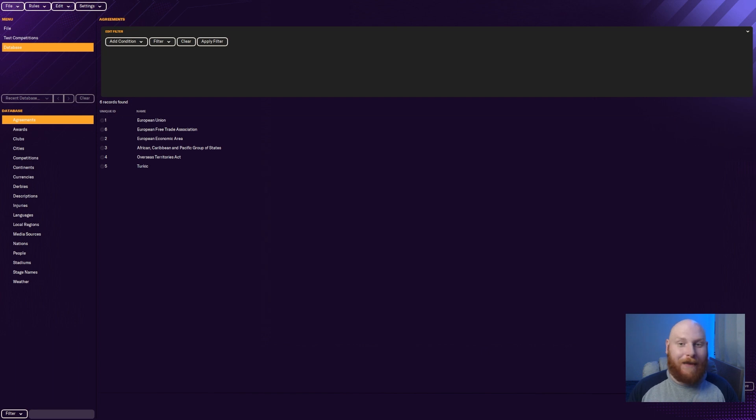The possibilities are endless on this editor, but today we'll just focus on the real name fixes. You can change any name of anything you want — from competitions to managers, coaches, players, trophies, and team names.